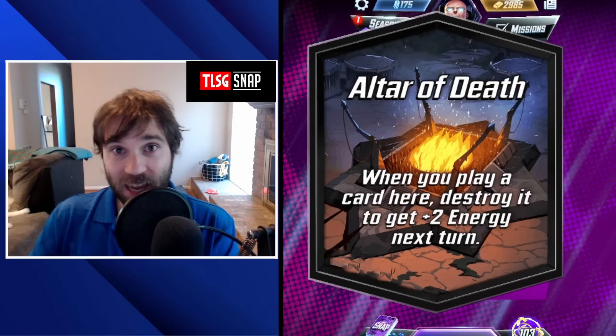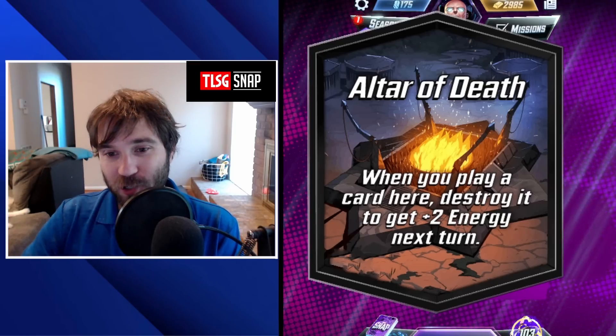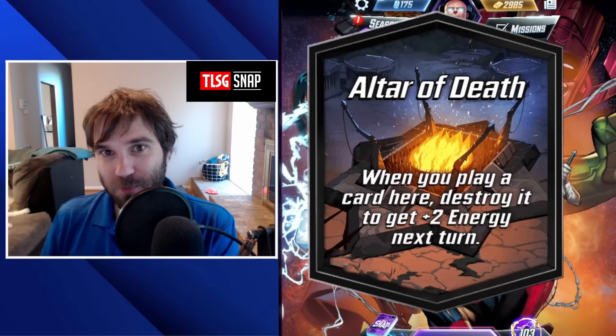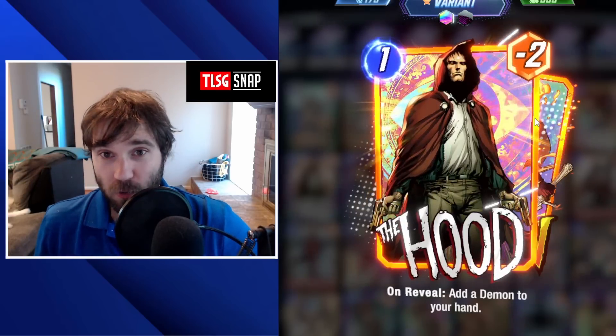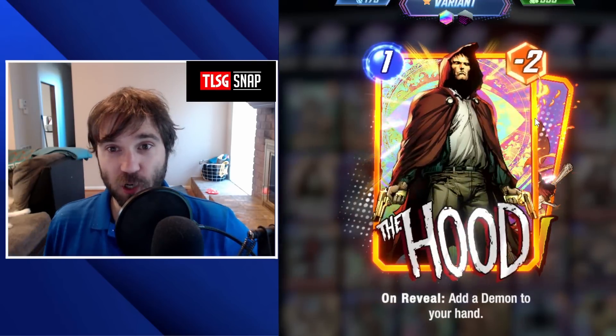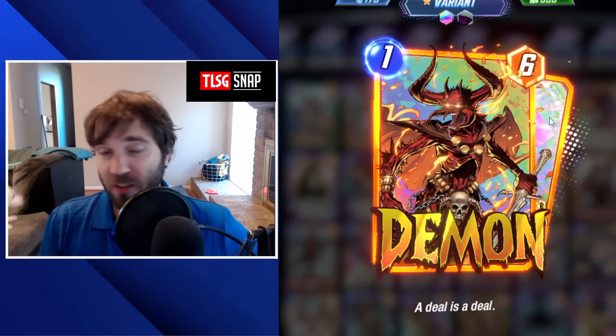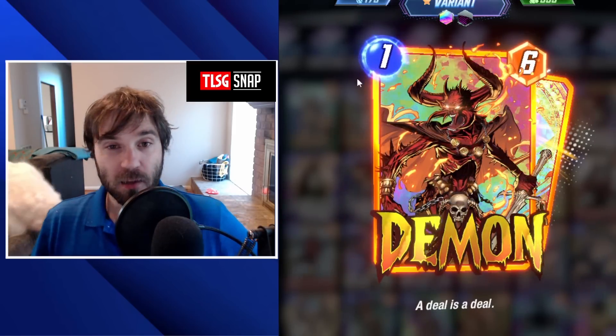We are going to cover my top decks and techs to try out while this location is featured. It should be an incredibly fun one. The first tech card is the Hood — he's going to ramp up your energy for that next turn, you get rid of his negative downside, and you get the positive upside of having the 1-cost 6-power demon to follow up with.